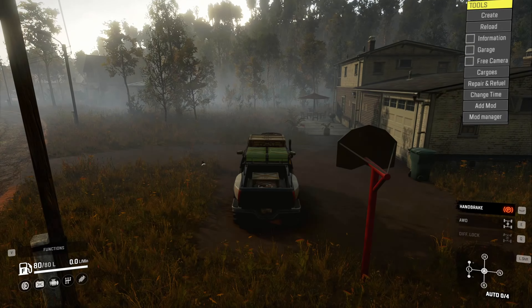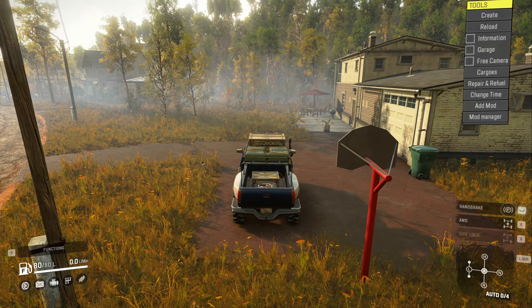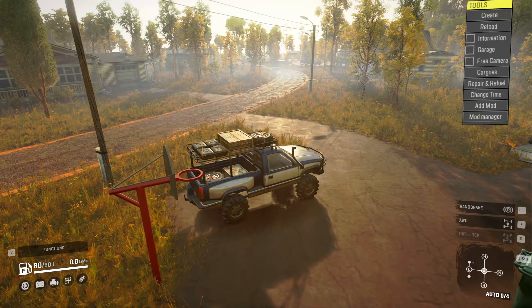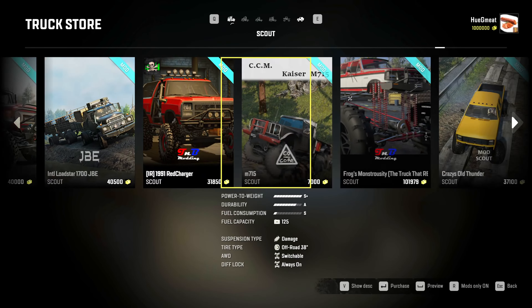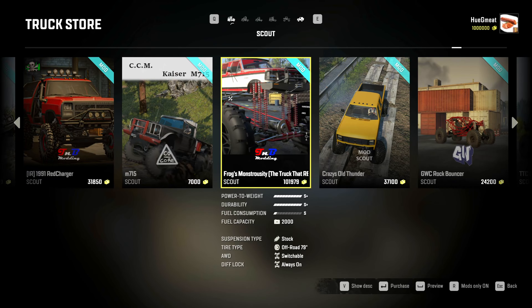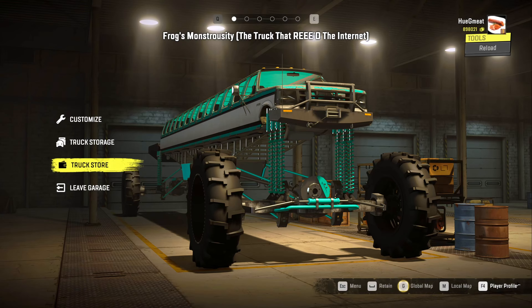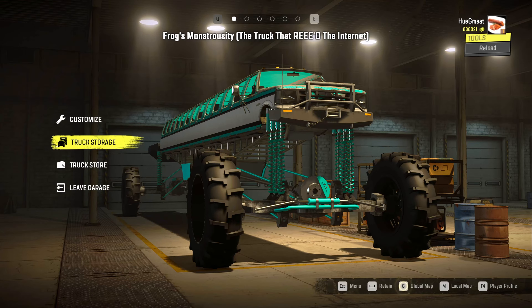If he's doing mods on SnowRunner and BeamNG, I have to try out some of his stuff. One of the things I found is a super long stretched limo that has 26 doors. As ridiculous as that sounds — here it is. A hundred and two thousand dollars. Diff lock is always on, all-wheel drive is switchable, off-road tires, 79 inches. Purchase and deploy. Oh my god, XO Froggy, you nailed it buddy — this is exactly what I was looking for!